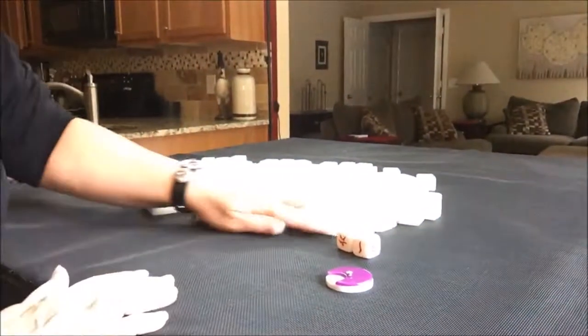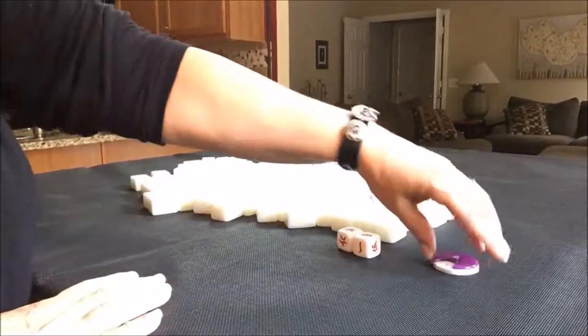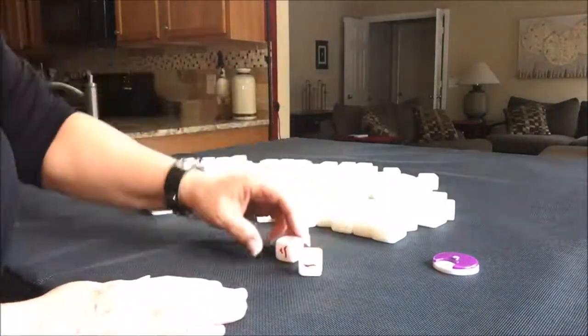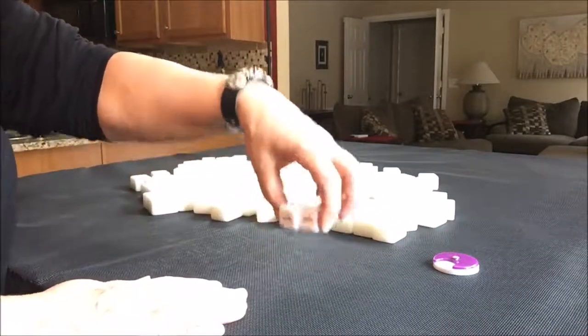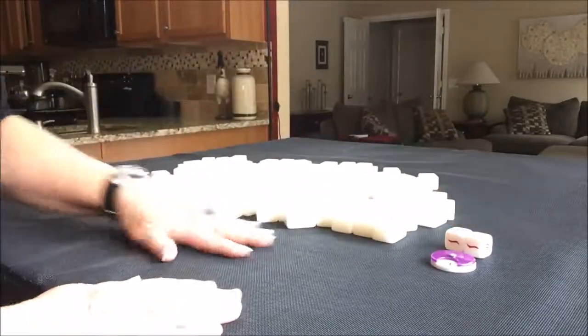I'm going to do four random pulls, one for each wind of the round. I have all my tiles out and they've been mixed. Here's my wind of the round indicator — we're going to start with East, and I'm going to roll the dice to see which seat I'm in. I rolled a five, so we're going to say that I am seat one, which is East. So it's East round and I'm in East seat.